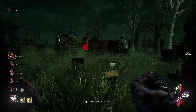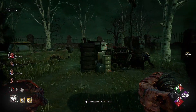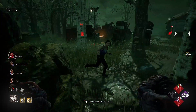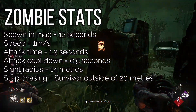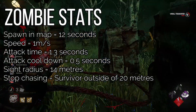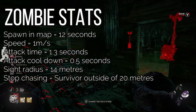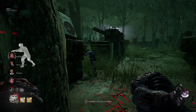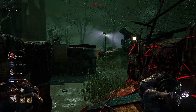Zombies spawn from the ground randomly at a hook location after 12 seconds. If you destroy one as the killer it takes 12 seconds to respawn; if a survivor kills one it takes 30 seconds. Zombies walk at 1 meter per second — very slow — with an attack hit time of 1.3 seconds and a cooldown of 0.5 seconds. Their sight radius is 40 meters, so when you see their auras moving toward a survivor, you know that survivor is within 14 meters of that location. If the survivor goes beyond 20 meters, the zombie will return to roaming as normal.